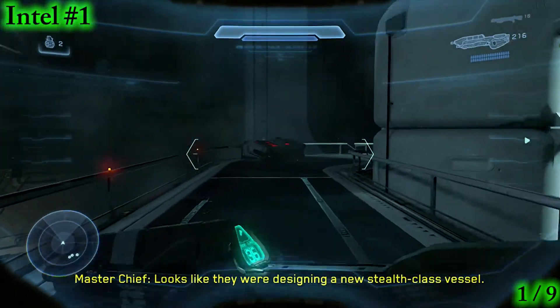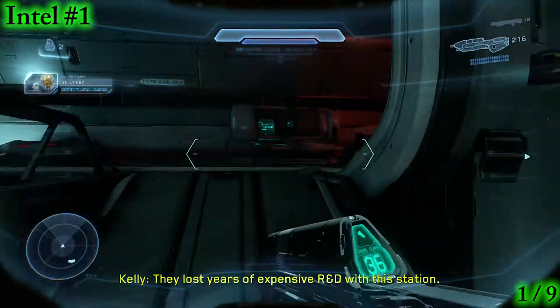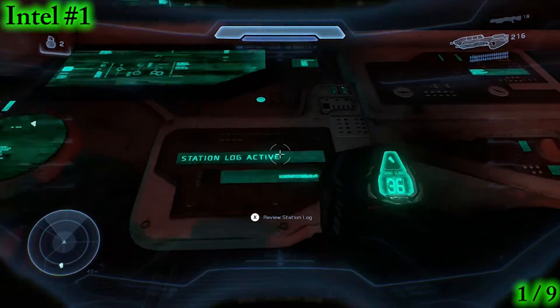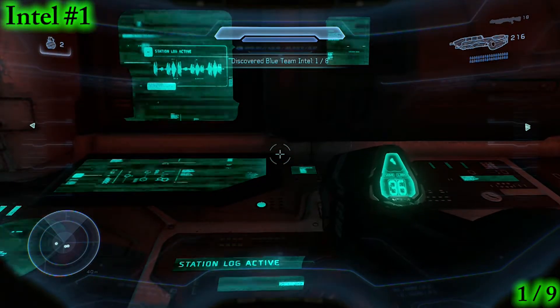It looks like they were designing a new stealth class vessel — they lost years of expensive R&D with the station. This is Rooker ship.